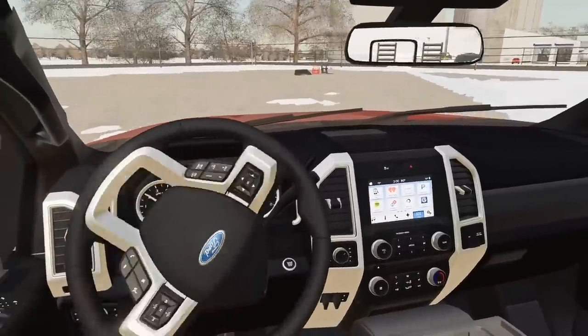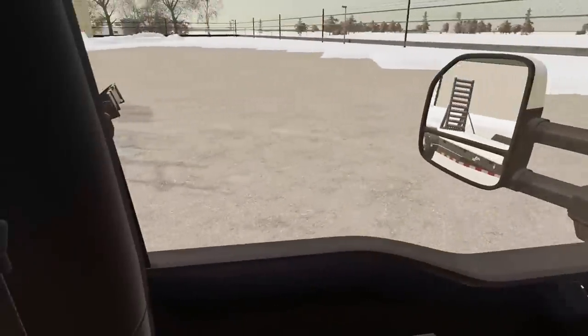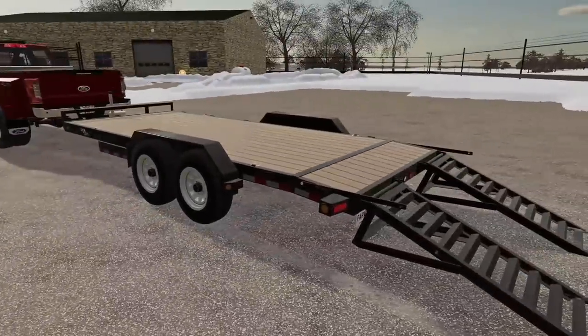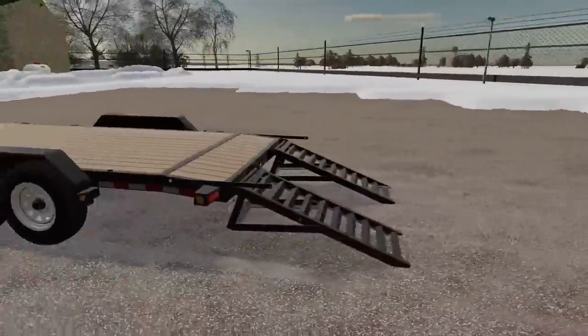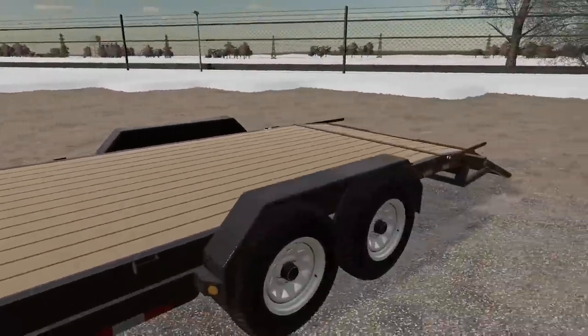We're gonna pull around to the loading area and there's the bucket and the forks. This is the trailer - I thought it was gonna be a little bigger than it showed in the pictures, but it's a 14-footer. It should work - we can fit the skid steer with a couple attachments up front.